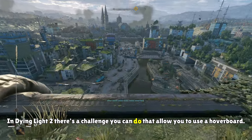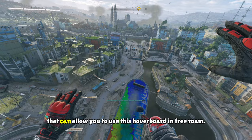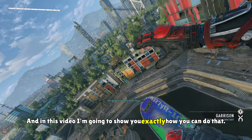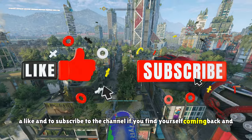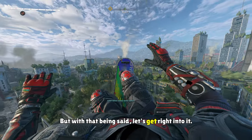In Dying Light 2 there's a challenge you can do that allows you to use a hoverboard, but what many of you don't know is that there's also a glitch that can allow you to use this hoverboard in free roam. In this video I'm going to show you exactly how you can do that. But with that being said, let's get right into it.